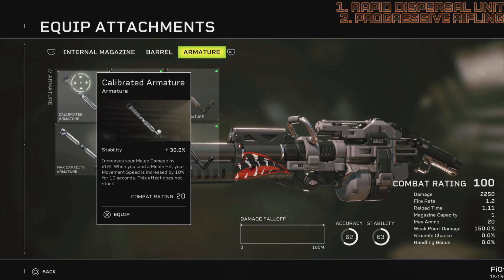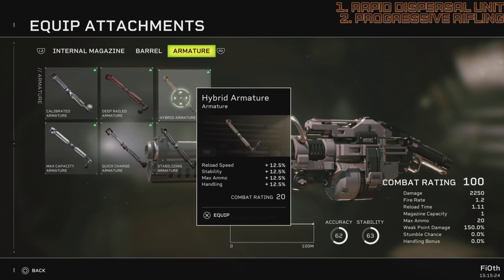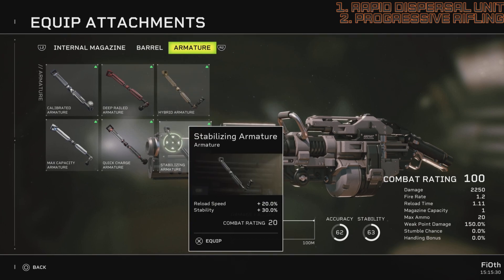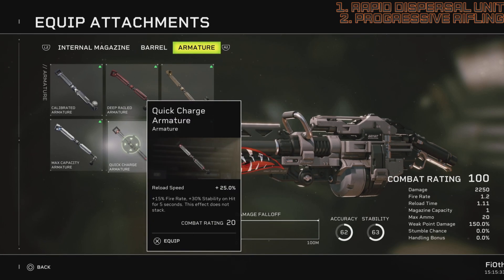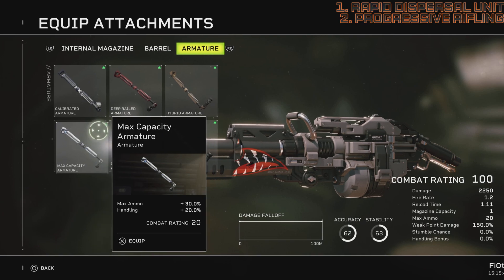For armature: calibrated armature gives stability. Deep Railed gives reload speed and max ammo. Hybrid armature is reload speed, stability, max ammo, and handling — pretty well balanced but not what we're looking for. Stabilizing gives reload speed and stability. Quick charge gives reload speed plus 15% fire rate and 30% stability on hit for 5 seconds — fire rate and stability won't really be used, so no. Max capacity is max ammo and handling.